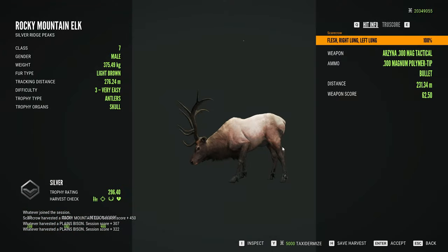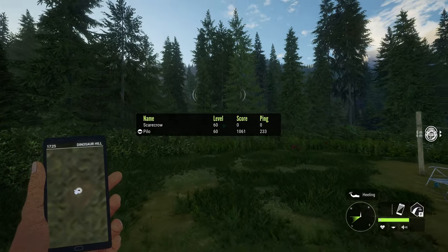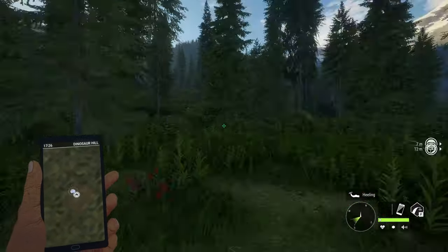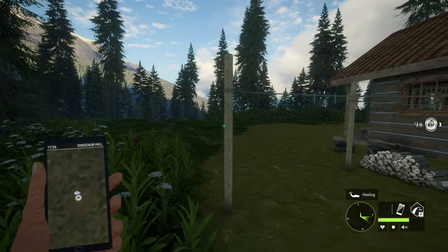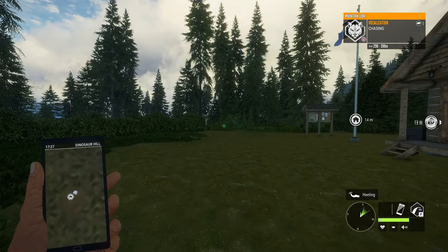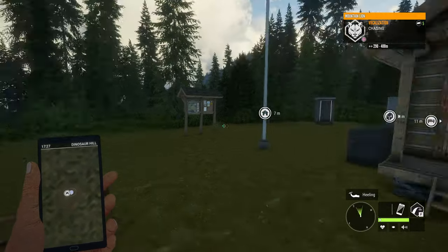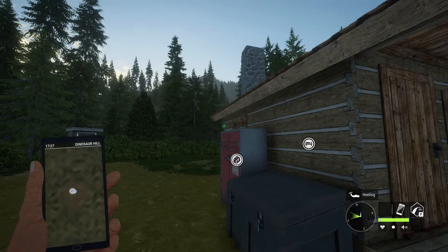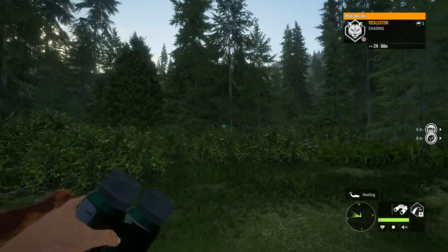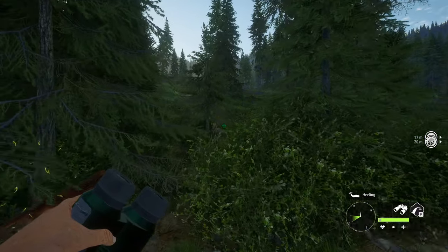The other one scored 296.40, not super crazy. This is once again not the server I clicked — what's going on with the multiplayer in Call of the Wild right now? It seems half the servers you click say they're not full, but then you click it and it says the server's full. The other half lets you join, and then you get in and it's not even the same server you clicked on. I'm really hoping they'll fix that soon because it's making it really tough to find servers at Rocky Mountain Elk time.